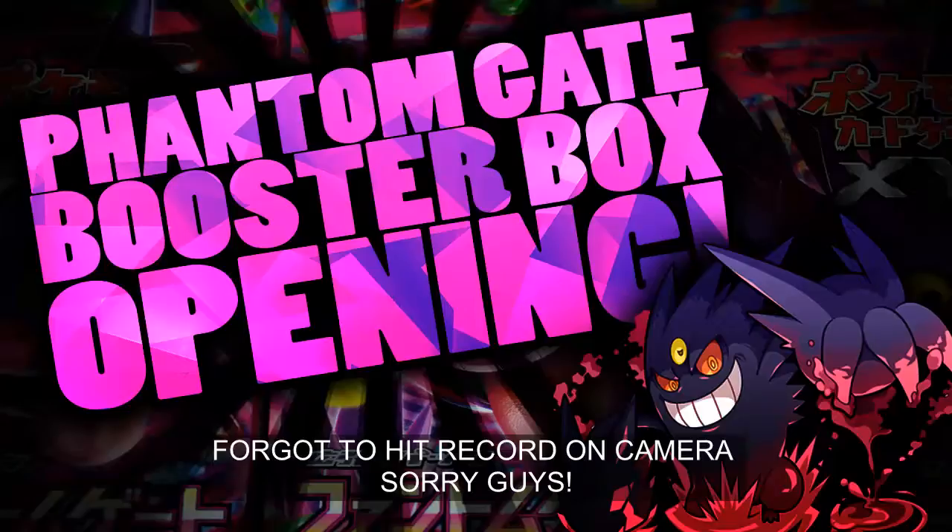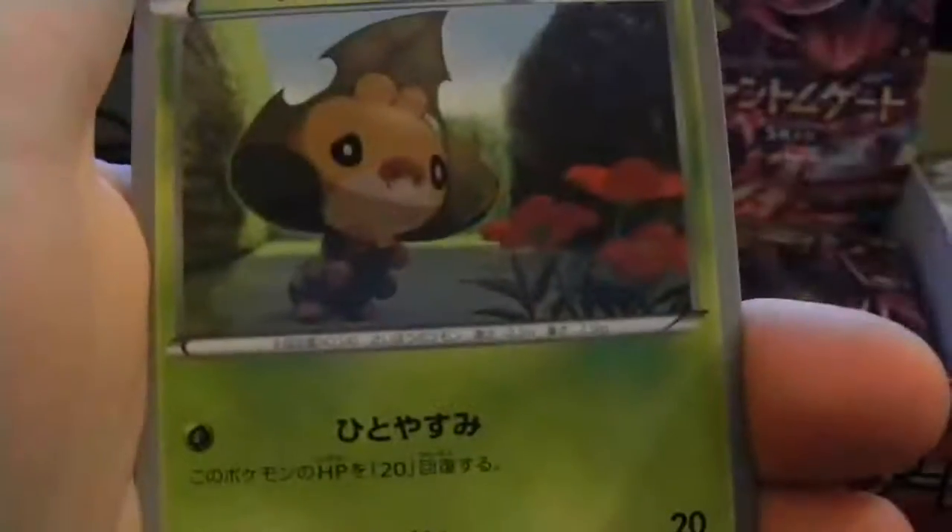There we go. Come on, pack open — I'm tearing these packs apart. I would have loved to keep one. It would have been better if I had hit record on my camera. Have you not been recording this entire time? No, but we're going to screw it and just get into the packs. We got Wobbuffet, team fire, Substitute, Chansey, and the last card is a hollow Florges EX.